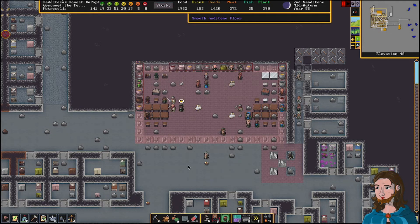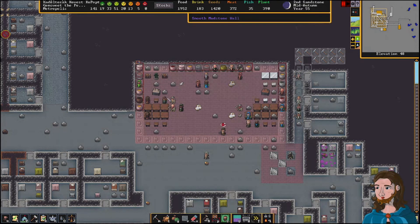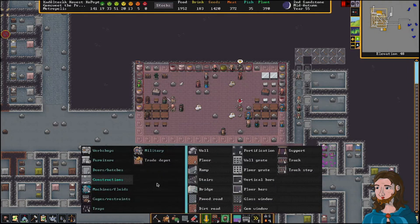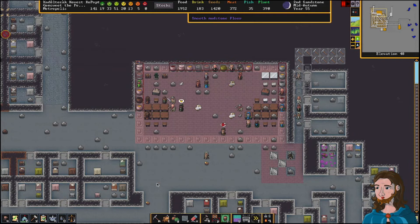With construction, when I'm building, the shortcut keys I use most are: BN for construction; BNF — build constructions floor; and BNL — build constructions wall.